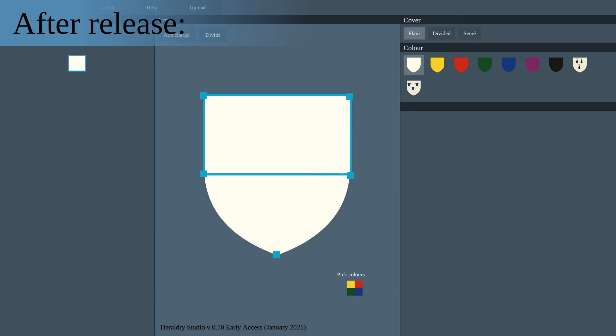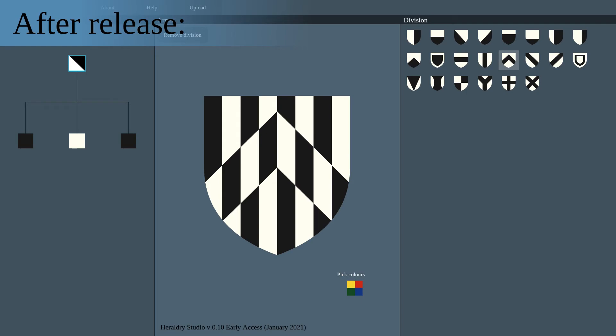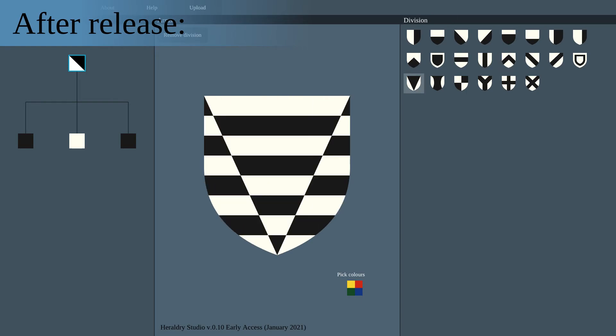Third, change of shield shape. The shield in Heraldry Studio is a geometrical shape, so I could create some kind of interface to change its points, but that means a lot of work for something that will be appreciated only by a handful of users. Fourth, improve counter-changing. This is not urgent because counter-changing of charges was just added in Heraldry Studio, but there are ways to improve it.